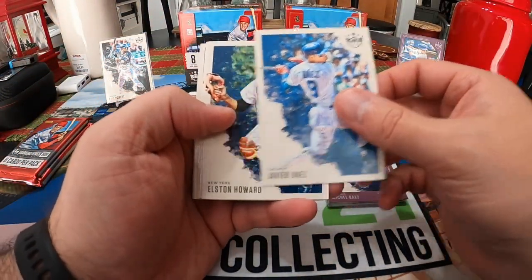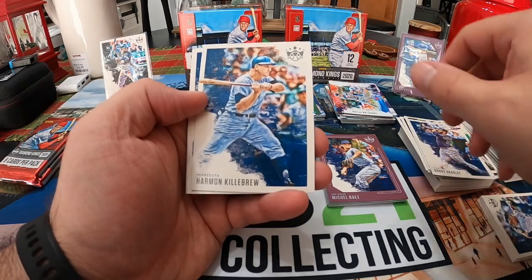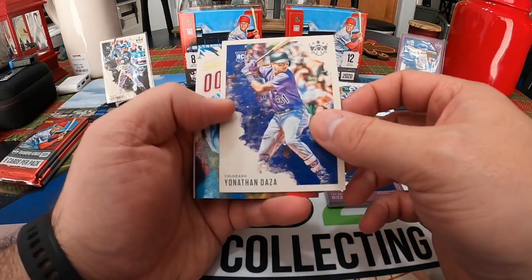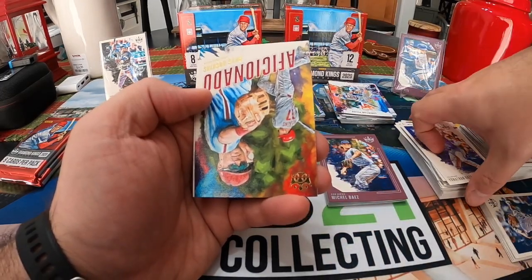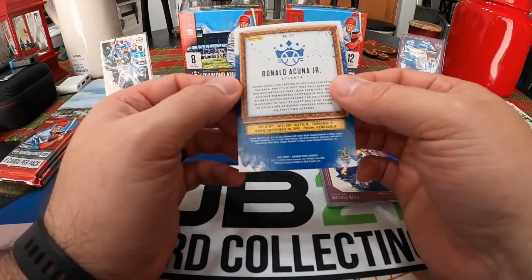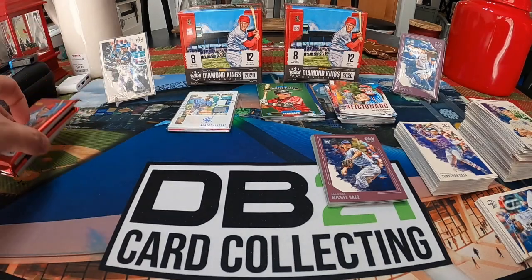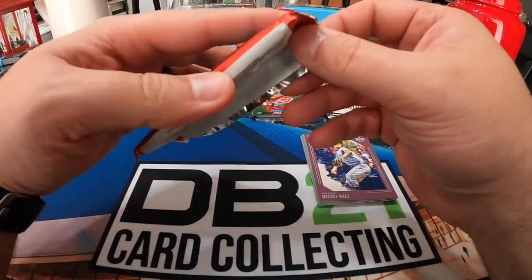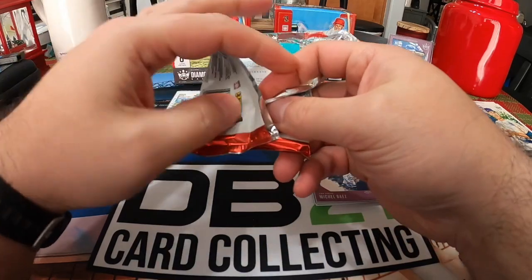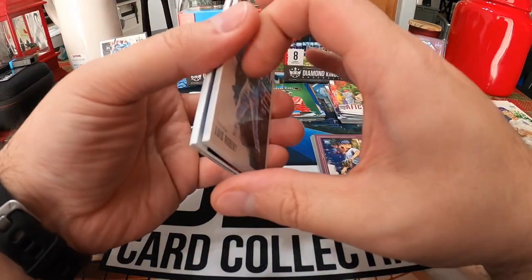Javier Baez, Elston Howard, Bobby Bradley, Roman Killebrew, Don Larsen, Jonathan Daza, a Rhys Hoskins Aficionado, and a Ronald Acuna Jr. short print. Here we go, the two hits right here — pack one and then one more pack after this. We got another Roberto! Cody Bellinger, Stan the Man, Travis DeMeritte.